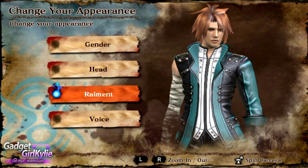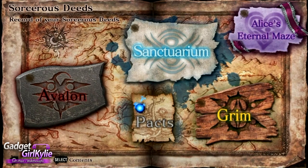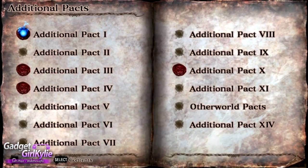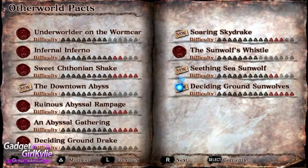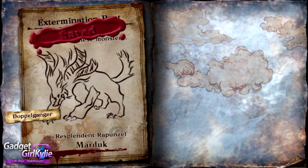That's it for the costumes and the next thing I'm going to show you is where to locate the new mission for the new Archfiend with this DLC. From this menu here what you want to do is head over to Packs, Additional Packs, Other World Packs and then it's on the right hand side over here. It's the second one down on the right hand side page.